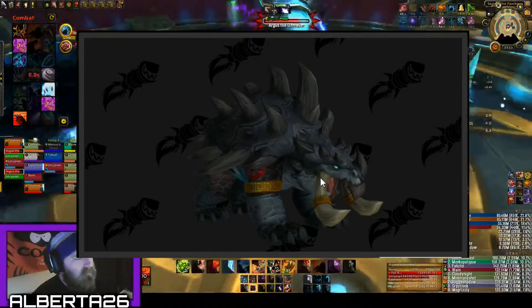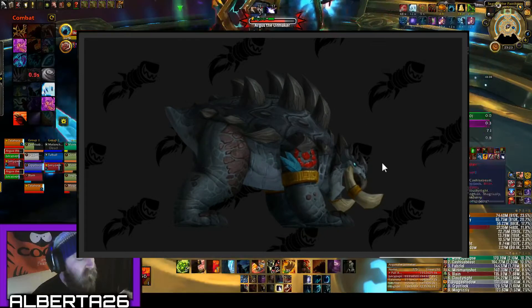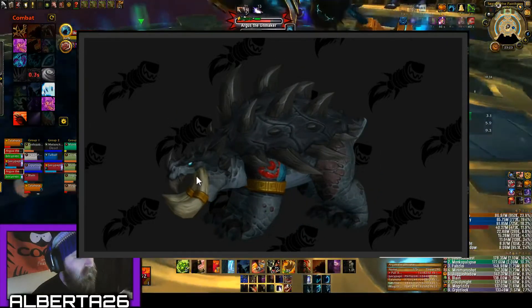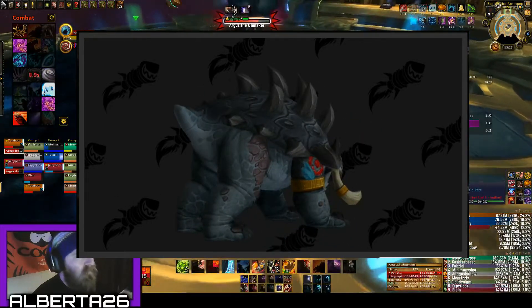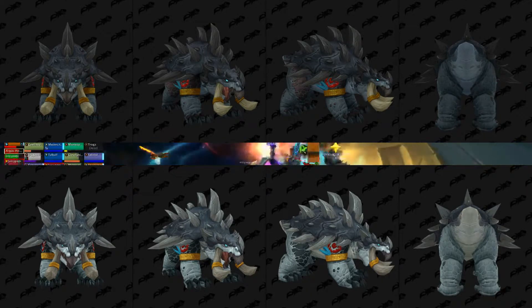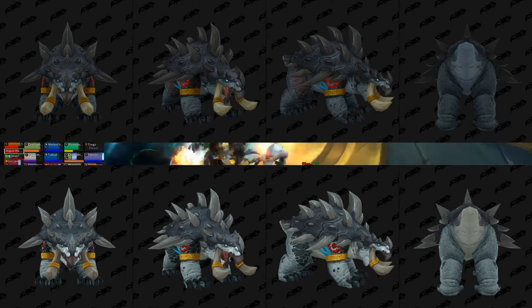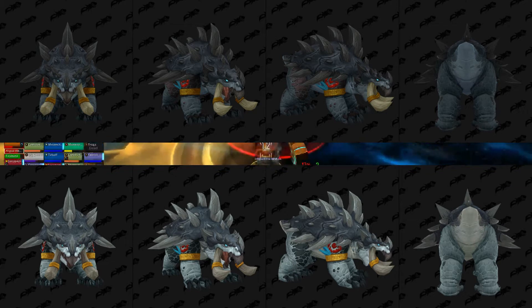Last but certainly not least, the bear form — it's a turtle. It's a spiky, spiky turtle. Got those tusks, got some gear, not as much as the other forms, but it's a dinosaur turtle, which is pretty intense. Now these aren't animated yet, but they have fleshed out four different colors which I'm assuming will correspond to some of your cosmetic choices.